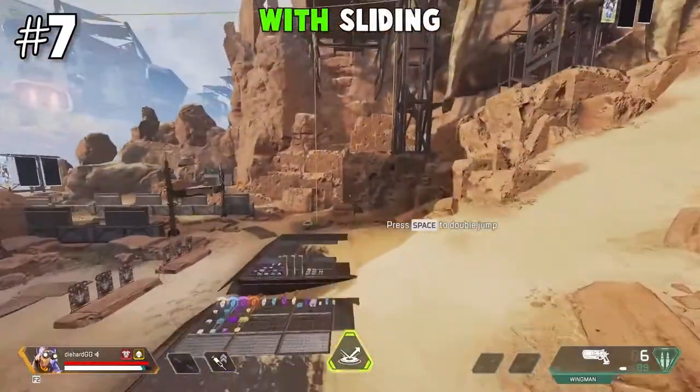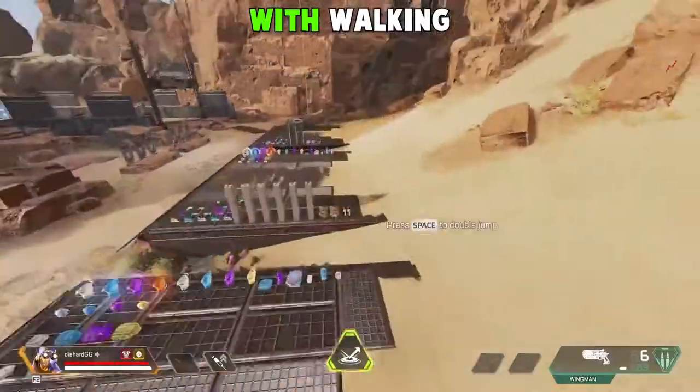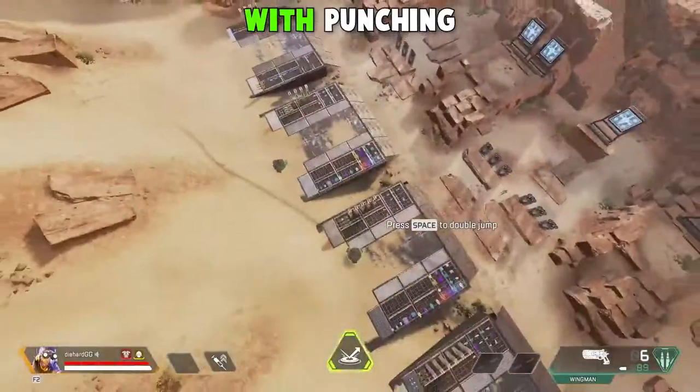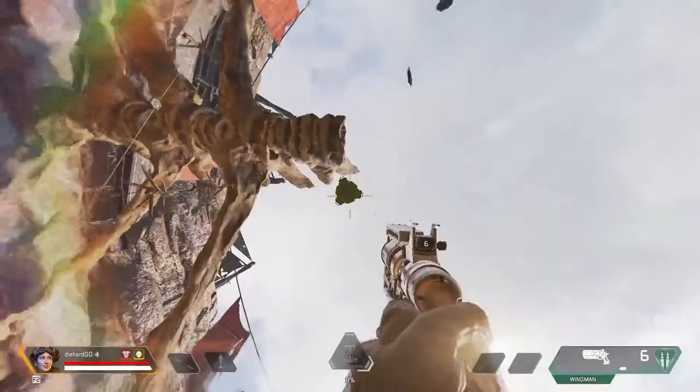Seven: Octane's Jump Pad has three different ways to use it. You can slide into the jump pad to travel further, walk into the jump pad to travel higher, or punch into the jump pad to travel straight up. You can also toss Horizon's Gravity Lift under the jump pad to go very, very high.